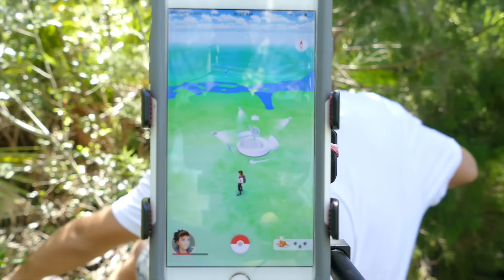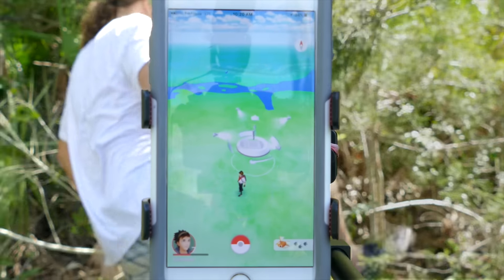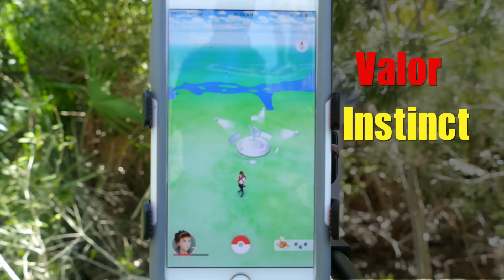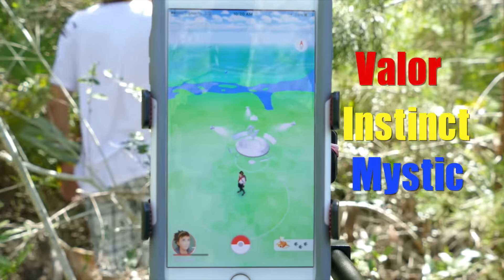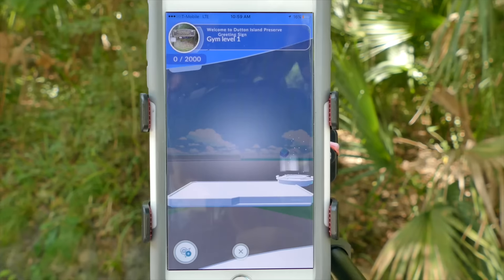At level 5 you can start using Gyms. You can choose to join one of three factions: Valor Red, Intuition Yellow, and Mysticism Blue. Every Gym is either neutral gray or controlled by one of these factions.